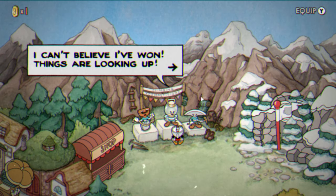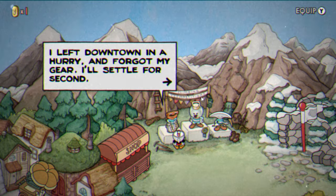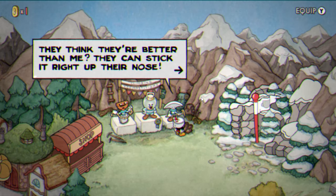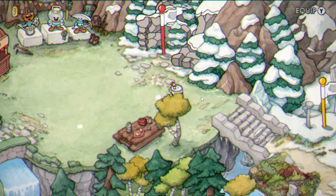So if we go here it says 'I can't believe I've won, things are looking up.' So: up. Then 'I left downtown' — so left, down. And then up here they can stick in 'right up.' So the directional inputs are: right up, left down, and up.